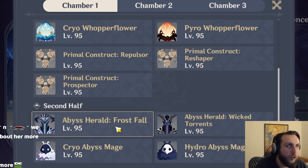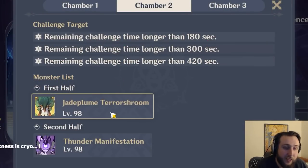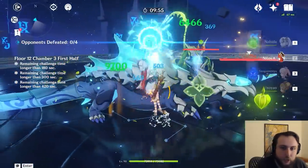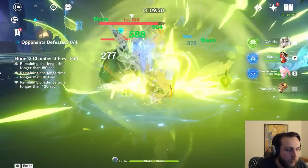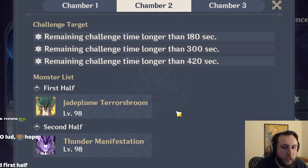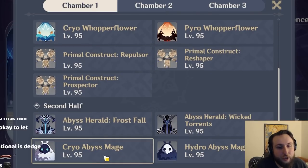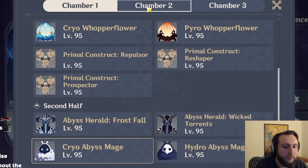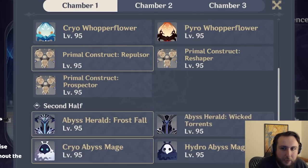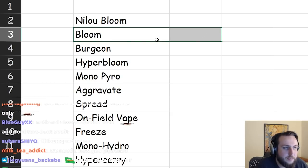Let's start with Nilo Bloom. This Abyss is very bad for Nilo. You don't want to play her on the second side since dealing with the shields is basically impossible at C0. Play her on the first side instead. Chamber three has higher Dendro resistance, but you can still brute-force it with two enemies giving decent damage. If you have Nahida, it's hard to justify not using her on the second side, which either weakens your second side or weakens your first side. This is probably the worst Abyss we've had for Nilo in a while. Normal Bloom has the same problems, except worse.